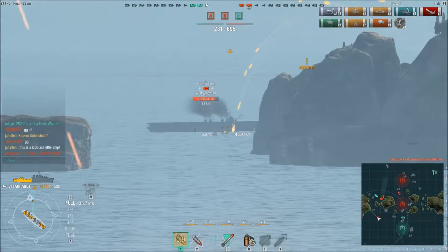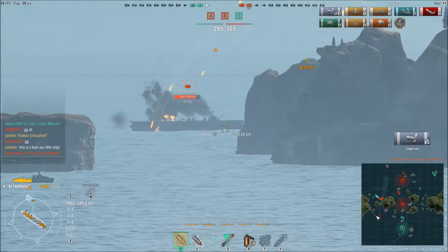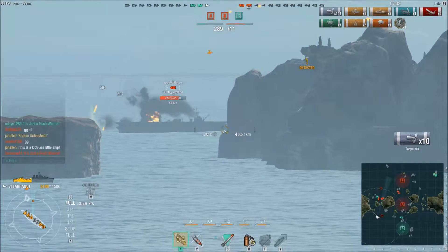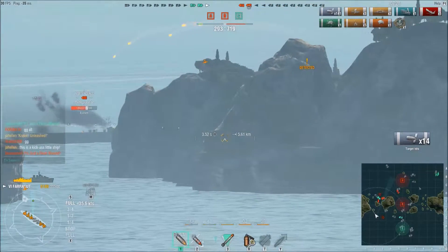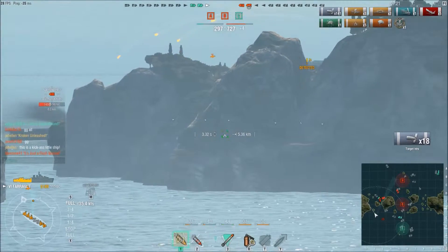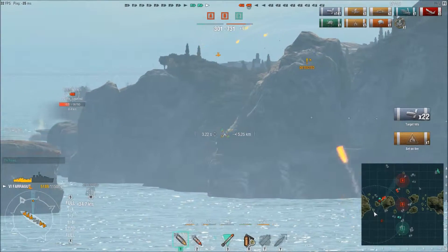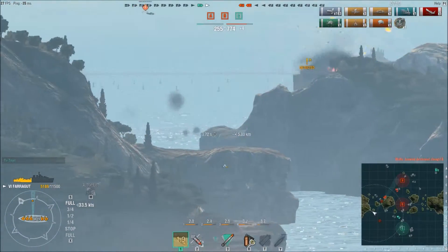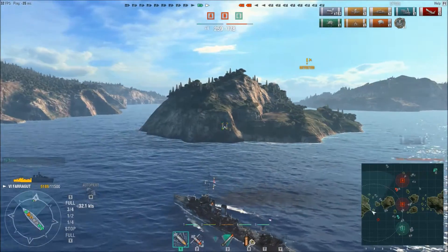At this point I need to get as much fire onto this aircraft carrier as I possibly can. Somebody sets a fire on him — I'm pretty sure it was our Nuremberg. The Nuremberg is running really close and is going to whiff his torpedoes. Good on the Independence for doing that. His dive bombers come around, and our Nuremberg is going to be taken out — I think it was the carrier.